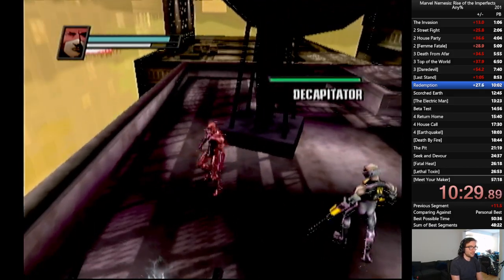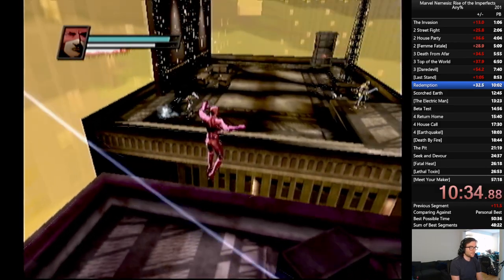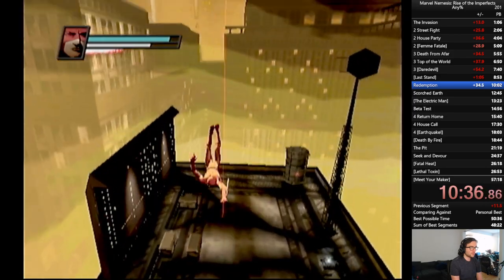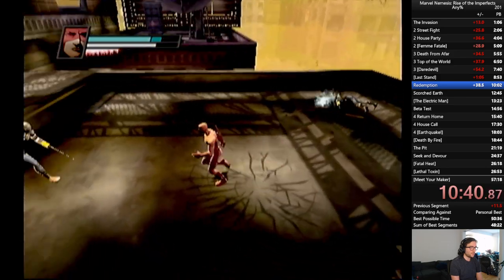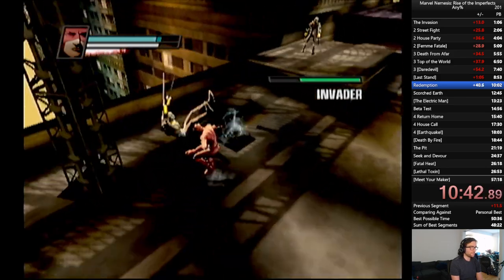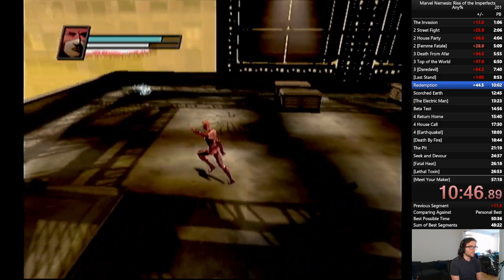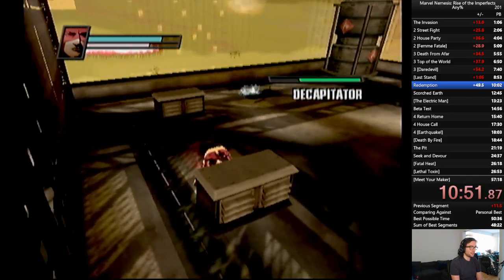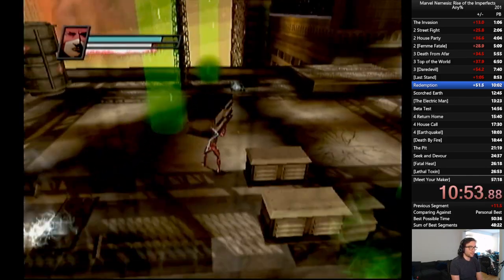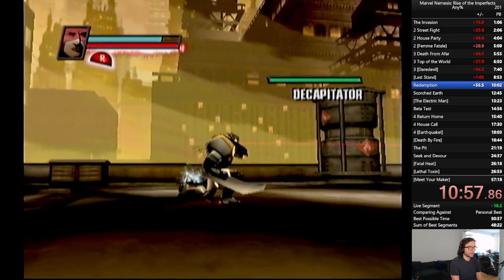That's a good grab that we got — don't always get that. A little invisible barrier action, that's okay. Just launch it right at him. I do know where all the enemies are going to spawn. They are set in stone, and they tend to have a habit of — here's the item box that they try to pick up, you know.